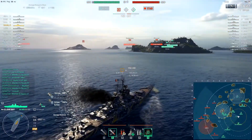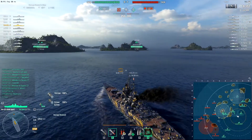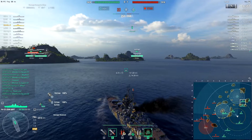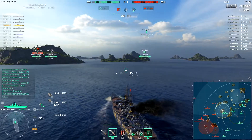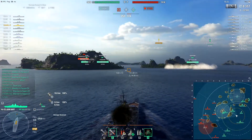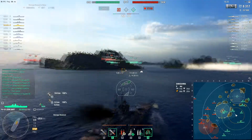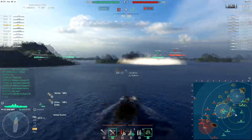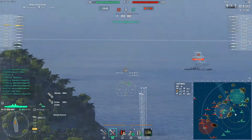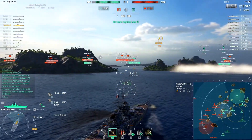The entire enemy team that we know of is spotted to the south, so I decide to speed boost my way towards B. There seems to be an enemy player contesting both B and C. I get spotted — there's a DD up ahead, an enemy Lightning if I'm not mistaken. I haven't rewatched this replay yet. I start turning my guns that way and decide to take a shot at him.